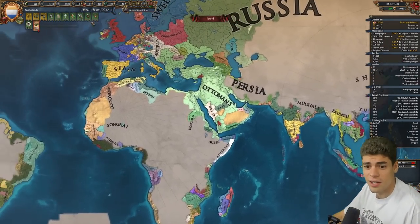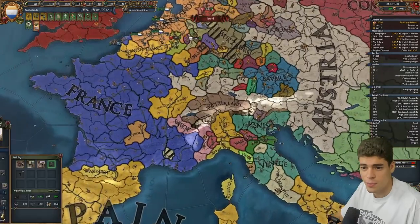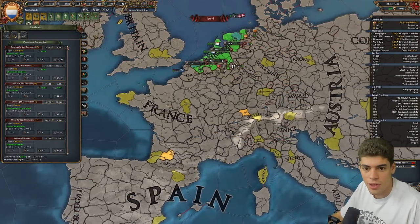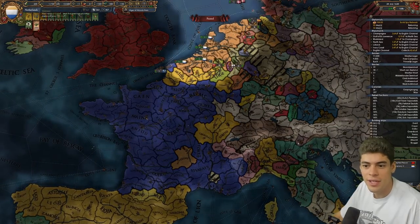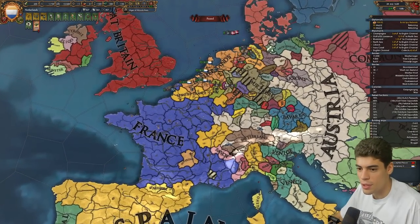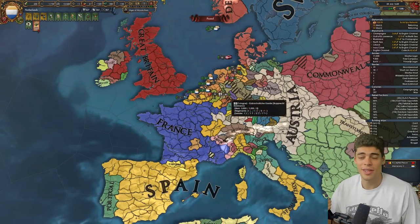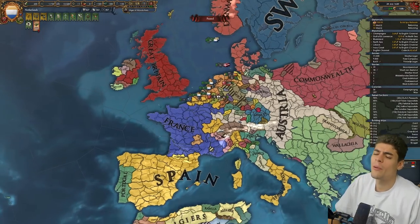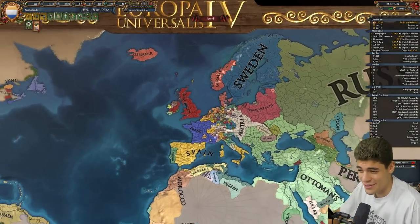The Ottomans seem to have started the process of partitioning the Poles who have been isolated from the French. I think next moves would be building a colonial nation up in Canada to push trade to the English trade node, and then just expanding down the coastline and securing our trade. I think nothing can really hurt us at this point. We could probably maintain an army of about 50-60,000, stack the backline with cannons, and I reckon we could take the Spaniards even though they might have 150,000.